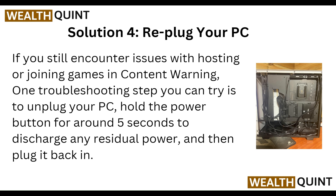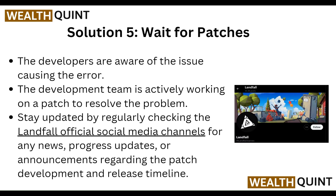If you still encounter the issue with hosting or joining a game in Content Warning, one troubleshooting step you can try is to unplug your PC, hold the power button for around five seconds to discharge any residual power, and then plug it back in.